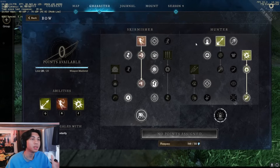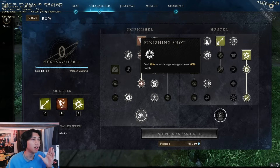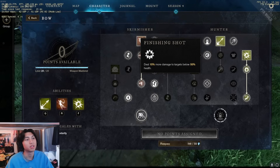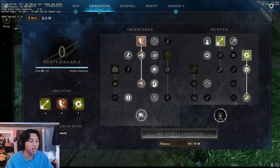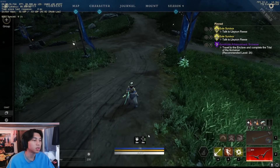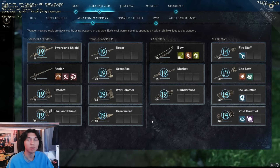Other examples of base damage increases are conditional passives, like Finishing Shot dealing 50% damage to targets below 50% health. Things of that nature — ones that don't specify an Empower and don't apply a buff icon at the bottom — most likely do not count towards your Empower cap.